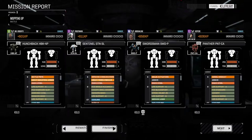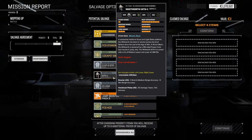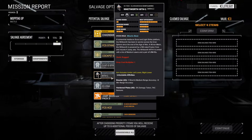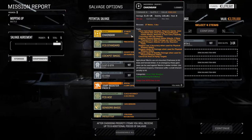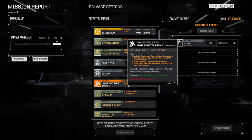We got a little bit of money. Got some experience, which is helpful. We have a lot of salvage — we have an entire Whitworth, a 40-ton mech. We'll take that. I don't really care about a chainsaw — that's dumb. Jump booster pack — adds unique upgrades to the mech, special slot, requires 30% carry capacity, three jump capacity. Well, that's kind of cool — I'll take that.